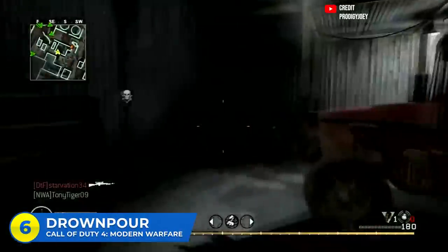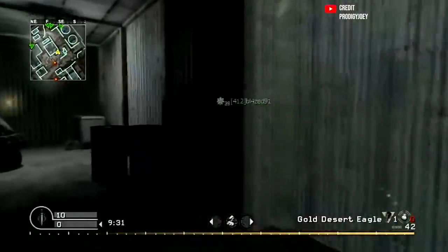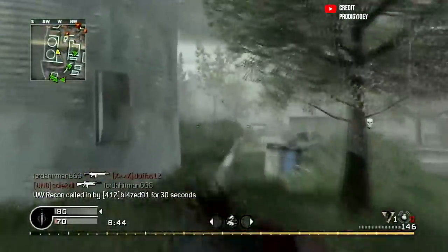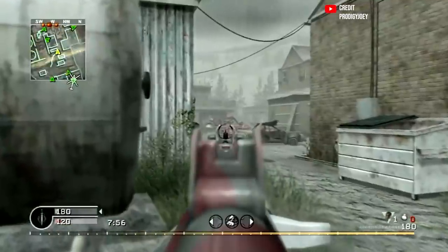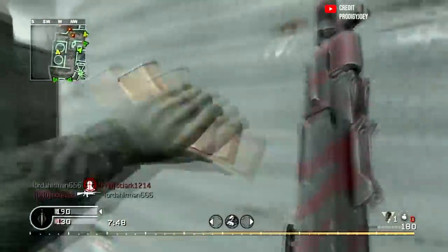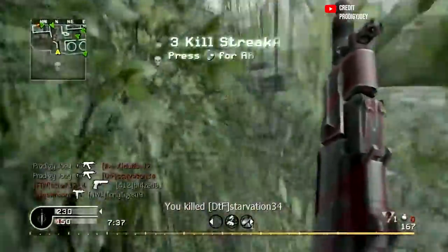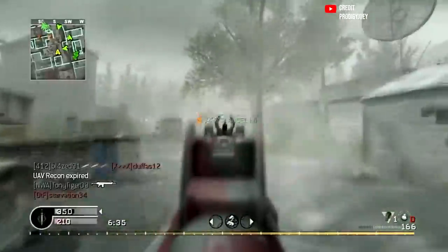Let's go back even further — Downpour in COD 4. This is one of those maps that probably could have been a fan favorite if the lighting was better, but because it was all dark and gloomy and rainy, it was hated. It takes place on a big Russian farm in the middle of a rainstorm. What made the map so confusing was the lighting and the size — it was really hard to see people beyond a certain distance, so people would park with a sniper rifle or in a corner with an SMG. You'd run out, die, and have absolutely no idea where you got shot from. It was remade with better lighting in Modern Warfare Remastered as Daybreak, which is a much better map — the layout wasn't too crazy, but the lighting is what made it so confusing.